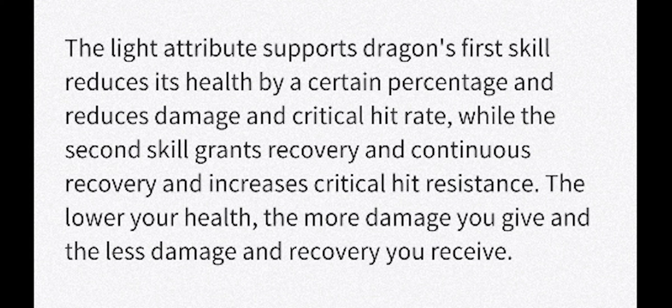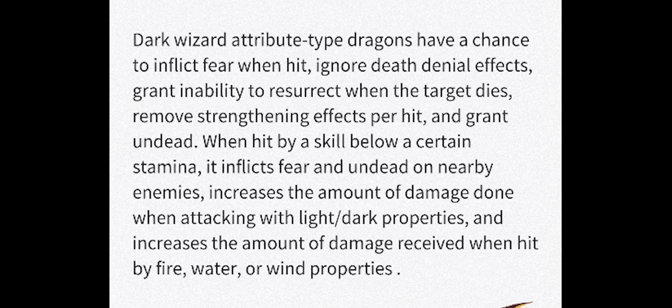The dark wizard type looks like the dark one will be a mage as well, and this dragon has a chance to inflict fear when hit, ignores death denial effects, grants undying, and if the target dies, removes strengthening effects per hit and grants undead. When hit by a skill below a certain stamina, it inflicts fear and undead on nearby enemies, increases the amount of damage done when attacking with light/dark properties, and increases the amount of damage received when hit by fire, water, and wind. This sounds like an insane kit — this looks very stacked.